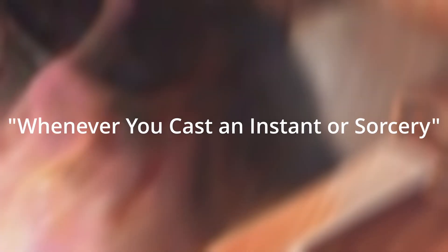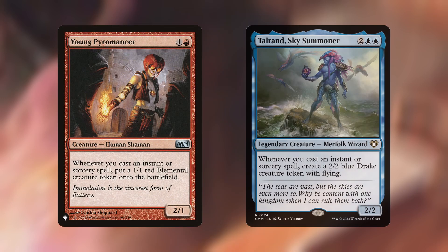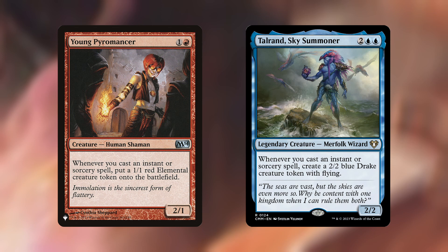That segues us into spells that trigger when we cast instants and sorceries. First up is Sorcerer Class, another class enchantment that has you draw 2 then discard 2 at level 1. Its second level turns our creatures into red-blue mana dorks that must be spent on instants, sorceries, or gaining class levels. Level 3 gives: whenever you cast an instant or sorcery, that spell deals damage to each opponent equal to the number of instants and sorceries you've cast this turn. Then we have Young Pyromancer and Talrand, Sky Summoner, which make creature tokens whenever you cast an instant or sorcery — Young Pyromancer making a 1/1 red elemental, and Talrand making a 2/2 flying blue drake.